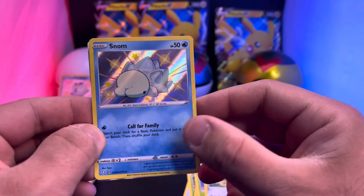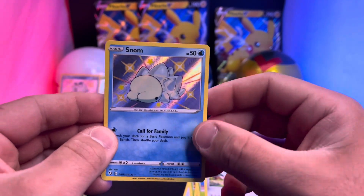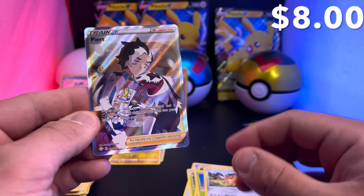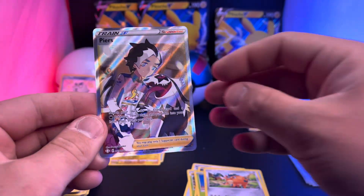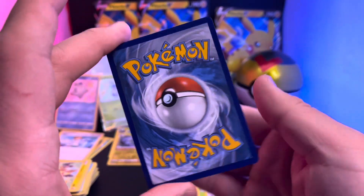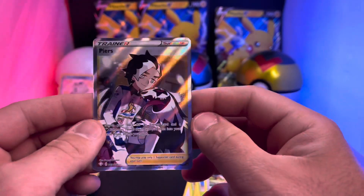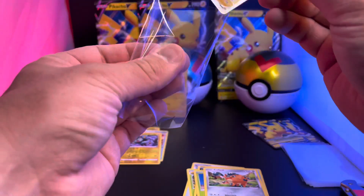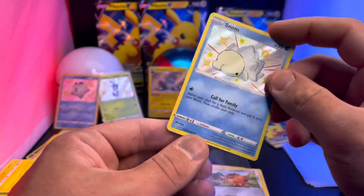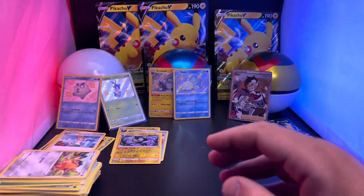Pack three of four from the second Pikachu V box: Rusted Sword, Eldegoss, Dartrix, Morpeko, Buizel, Nickit, Carkol. Oh, and another shiny Snom - the butt face, look at that! And we got something else on the back - I think it's a full art! So we got the Snom, and hey - a Pierce full art trainer, very nice! Look at that with his Lycanroc. The cuts on these cards are just absolutely perfect.